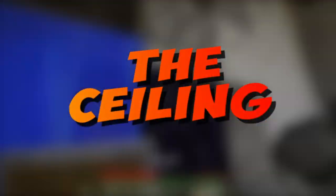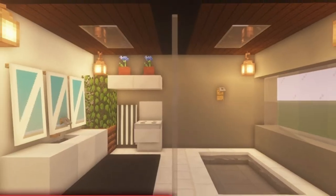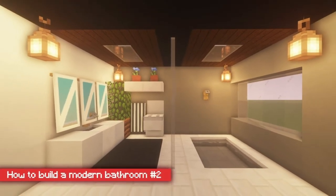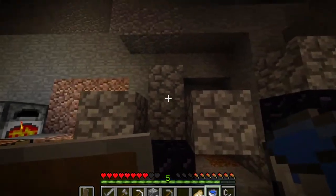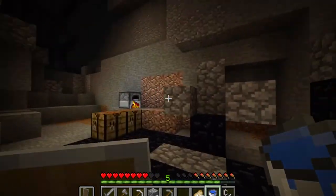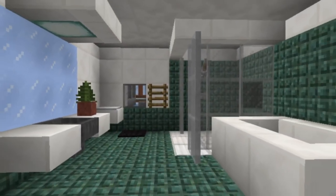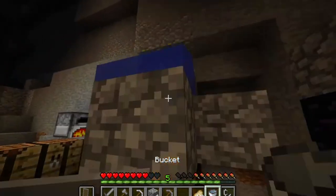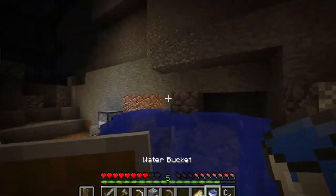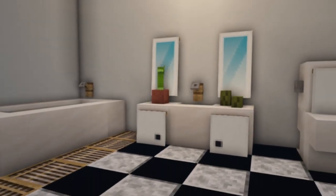The ceiling: after the bathroom is ready, we need to patch the ceiling. Use a color scheme that matches the rest of the bathroom and avoid using a contrasting color. You can use half slabs, lanterns, and even glass panes on the exterior to make the bathroom great to look at even from the outside. This will make your bathroom more inviting. Never forget to decorate the exterior as well, but don't overdo it. That, guys, is how to build a bathroom in Minecraft.